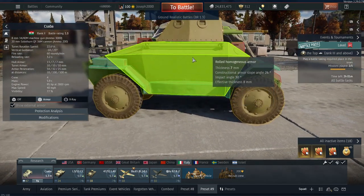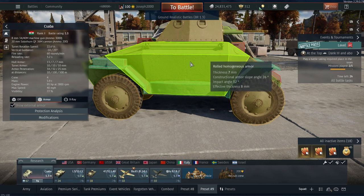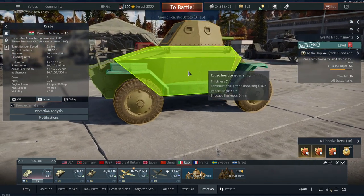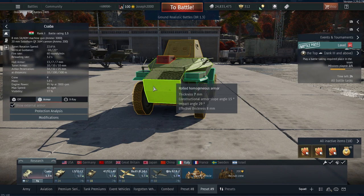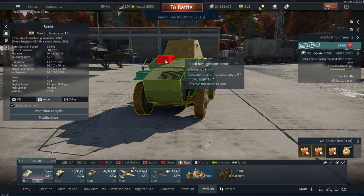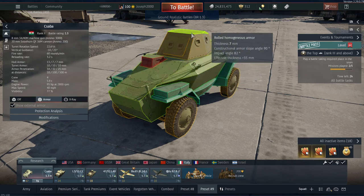Coming around to the side of the vehicle we have just 7mm of side armour. You'll even see in the gameplay a Panzer III's coax actually penetrates and takes out my loader because this thing has no armour. Coming around to the rear we have 7mm of armour, which is quite poor, but you're not really going to get shot back there so it's not too much of an issue. The upper part is 13mm where the co-driver sits, although he doesn't function as that like on the Pbill M40 — he's just a guy inside the vehicle.